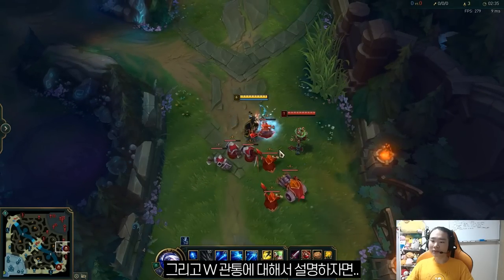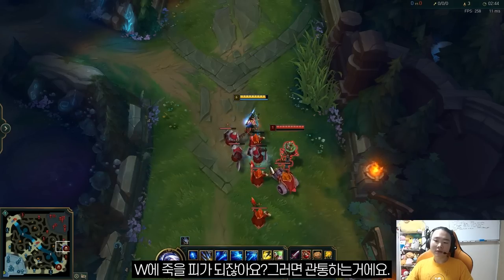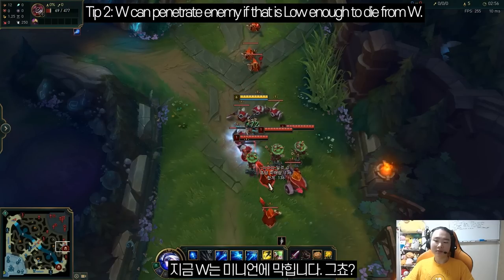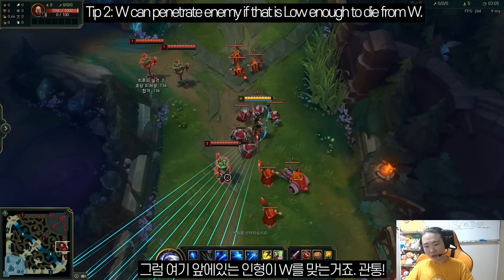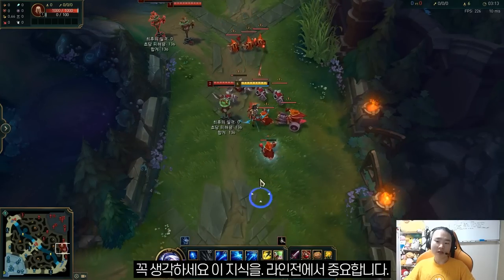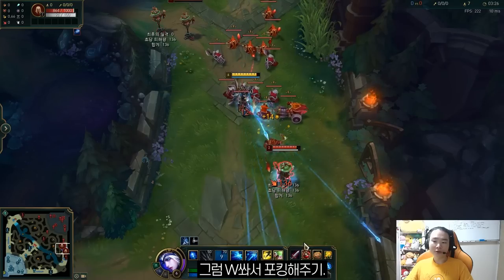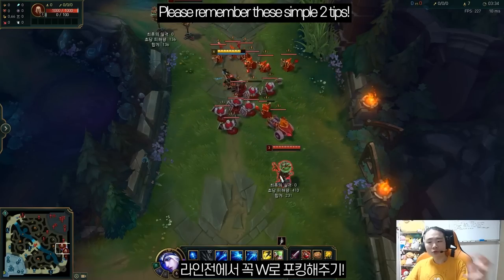The W penetrate mechanic: if an enemy champion, creep, or anything has low enough HP, your W will penetrate — it goes further. Right now it would be blocked by these minions, but do you see this melee minion? It's low HP. So if I shoot this angle, this dummy will get hit by W. It's very important — you can abuse this in lane phase. If you watch this minion and the enemy Caitlyn or any champion is behind it, you can just execute that minion with your W so it penetrates through to the enemy and you poke them.